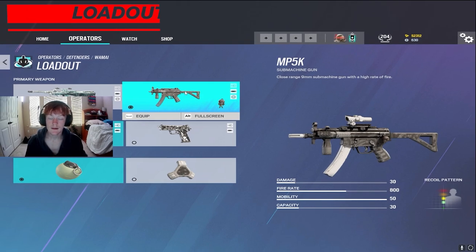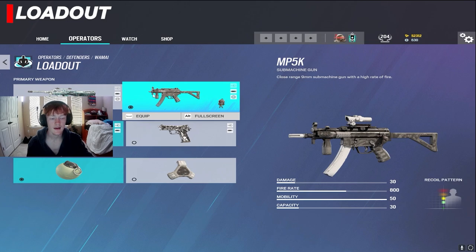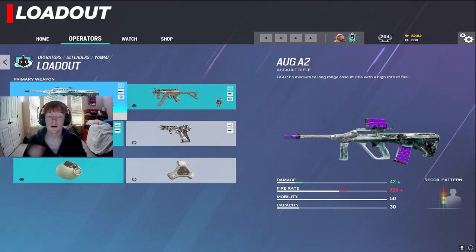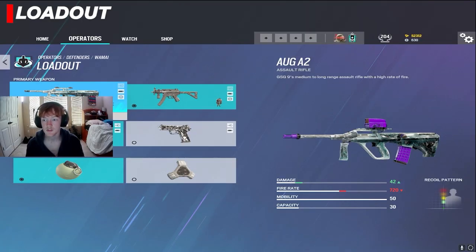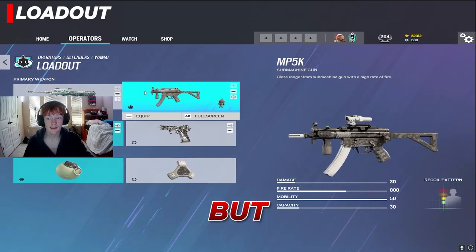For Wamai's loadout, he has the option between the MP5K and the AUG A2. The MP5K has a lower amount of damage but a higher fire rate, with the option of a 1.5x scope. The AUG A2 has higher damage and lower fire rate, and it doesn't have the 1.5x scope option, but it's a lot more comfortable for certain players. Personally, I run the MP5K because of the 1.5x, but either is fine.